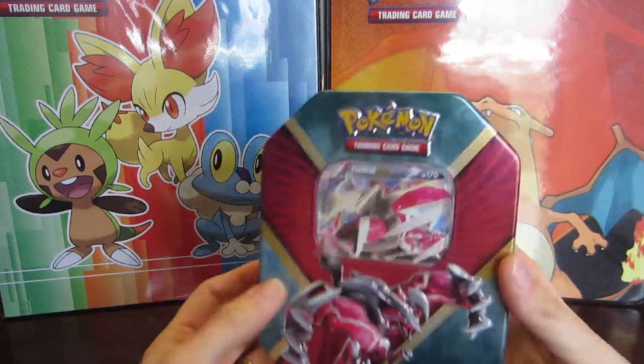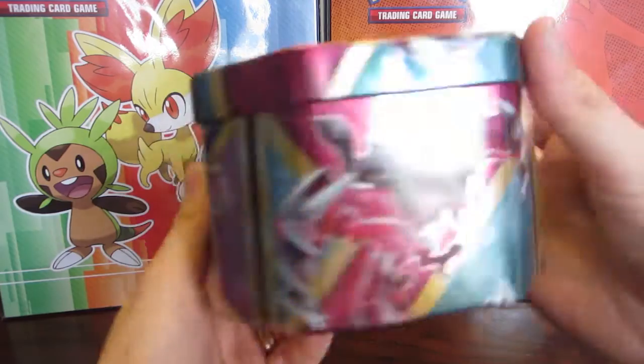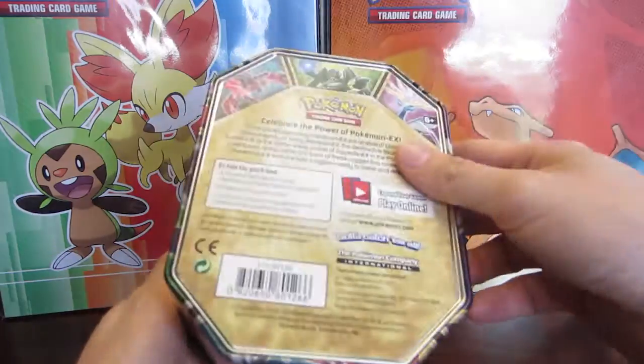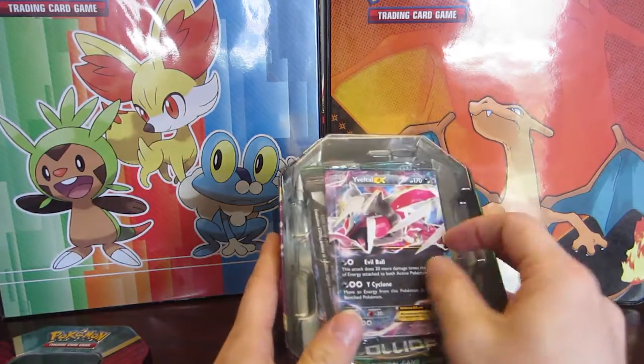Alright, so we've got the shrink wrap off and we can look at the shiny Xerneas. By the time I post this video you won't be able to catch Xerneas — you'll be able to have Yveltal — but hopefully you've got that. It's got four Pokemon booster packs in it, so let's see what it's got to offer.